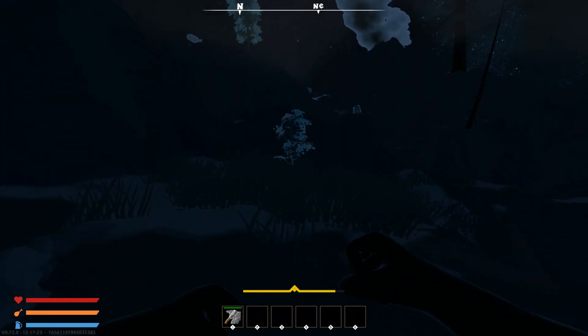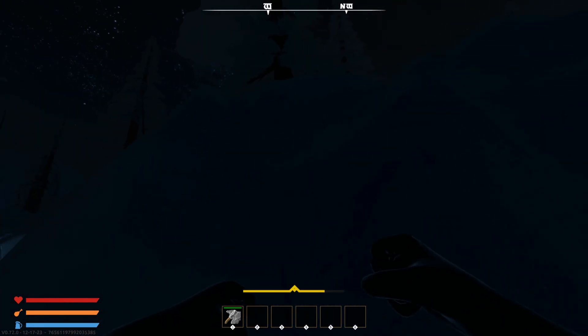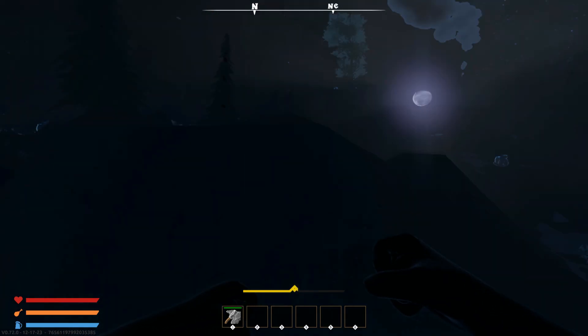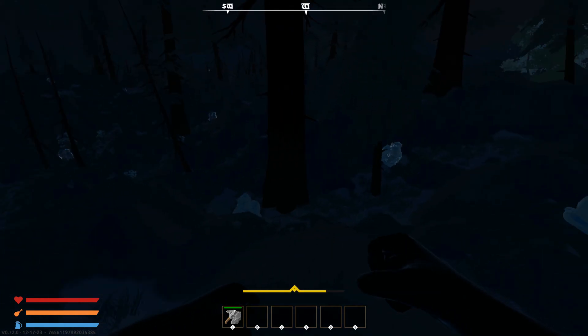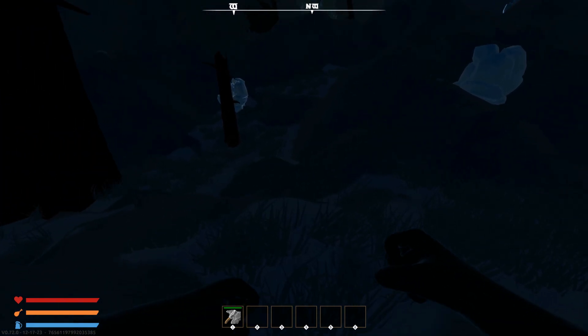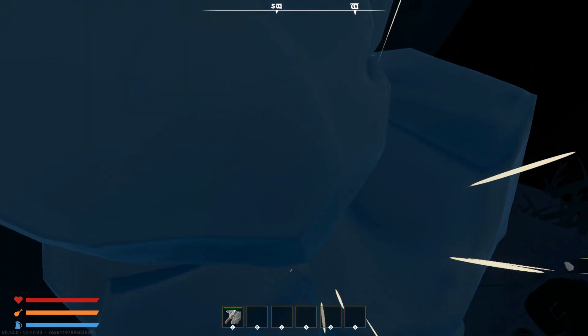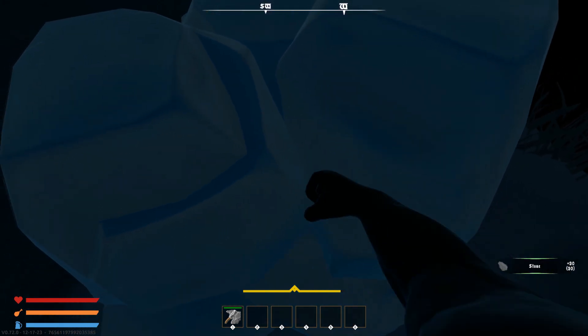I'm exiting the starting POI. It's nighttime — the game has a day/night cycle. The nighttime in the EA release is much different from what it was during testing; it was quite dark before. Now it's a bit more forgiving. You can see someone with a torch from quite a distance away, but you can at least see where you're going.